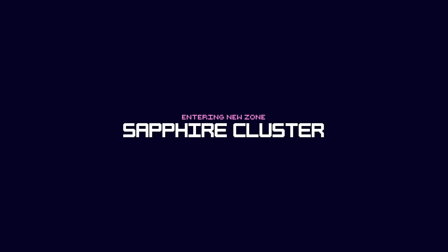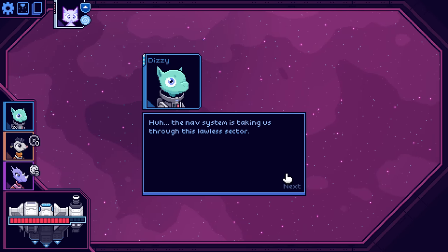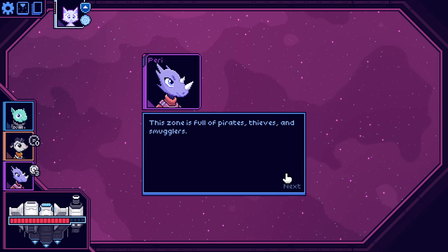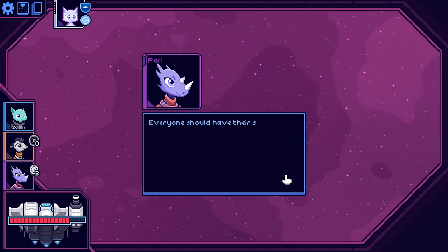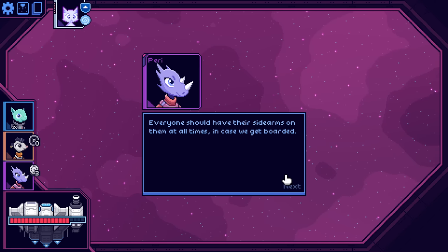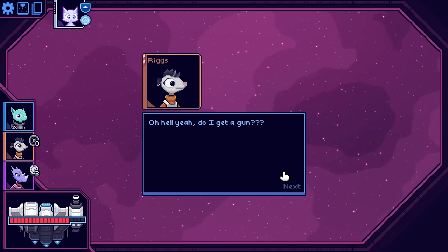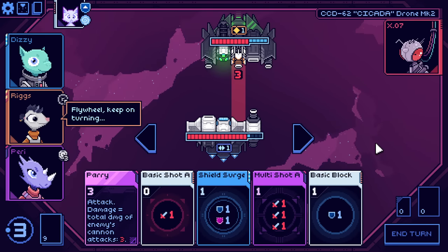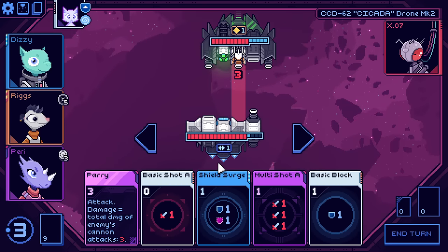Now entering a new zone: the Sapphire Cluster. Navsystem's taking us through this lawless sector. This zone is full of pirates, thieves, and smugglers. Like the last one wasn't? Everyone should have their side arms on them at all times, just in case we get boarded. Hell yeah, do I get a gun? Everyone but you. Flywheel, keep on turning.